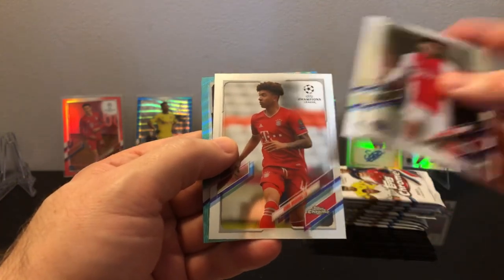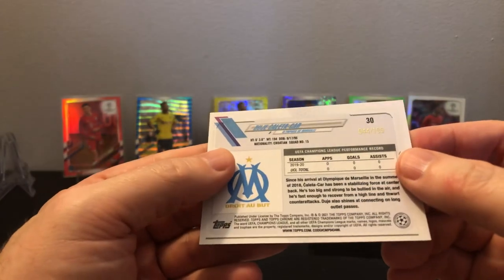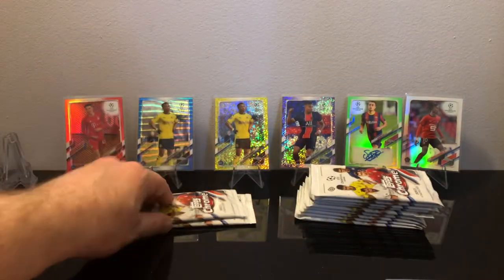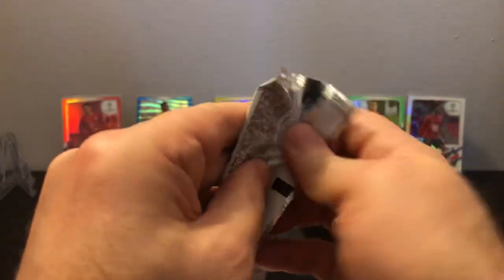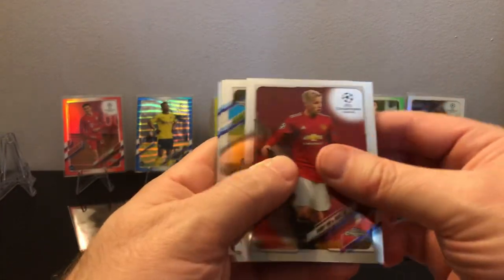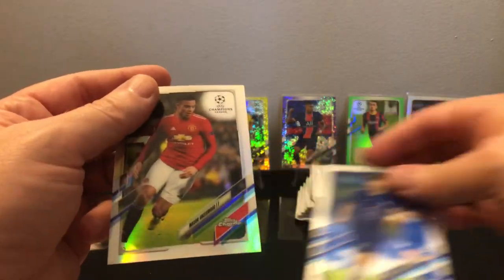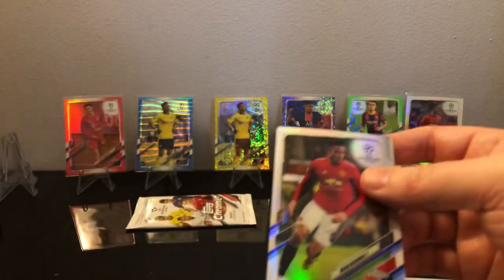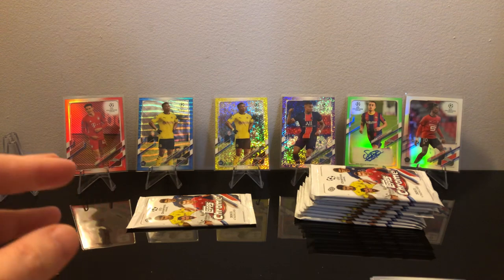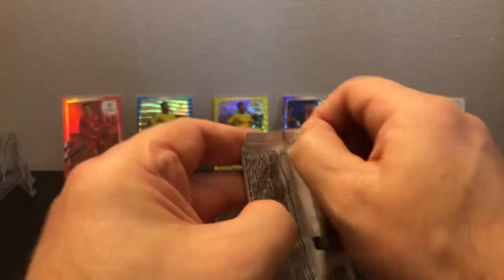I've watched a lot of breaks of this on YouTube, it's absolutely crazy. Looks like we got an aqua wave — it's a rookie, numbered 44 of 199. Unfortunately not one of the guys I'm looking for, but you know what, just open more. Billy Gilmore rookie and Mason Greenwood refractor — very nice. I'll put that in the hits pile.